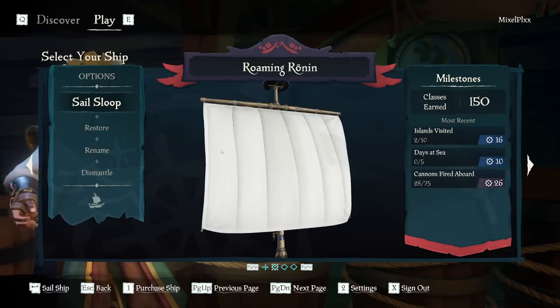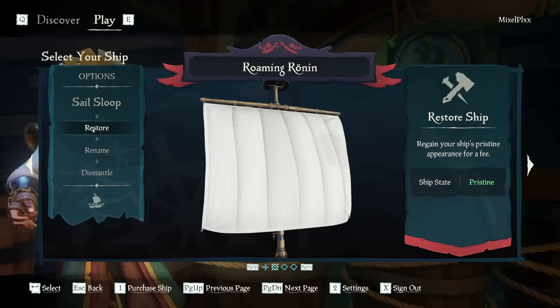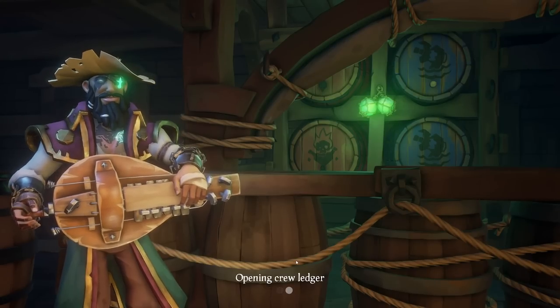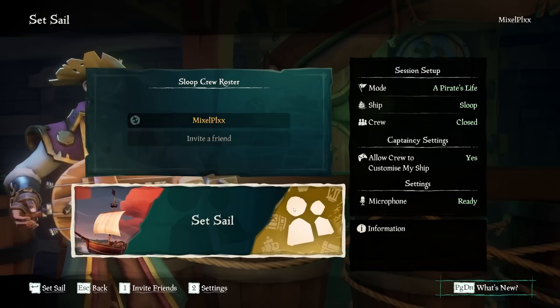Once you purchase your boat and name it, you'll be greeted by this screen and from here you proceed to the next step. We're going to load into our sloop called the Roaming Ronin — if you watch my streams, this is typically what I'm using. Now you do have the ability to rename it and restore it if it's damaged from previous sessions. Keep in mind it's cheaper to do it in this main menu versus in-game, where they charge you about two to three times more. So if you're looking to save a little coin, definitely do it on the main menu. Let's go ahead and set sail on the Roaming Ronin and we'll showcase some other features.